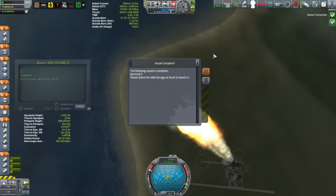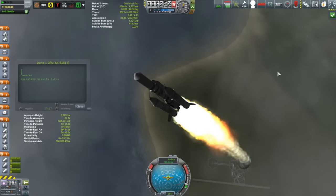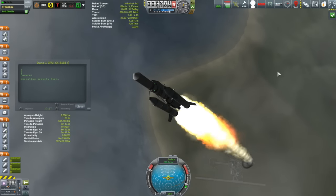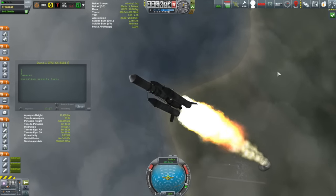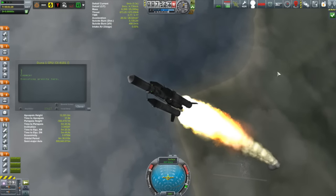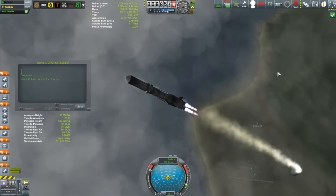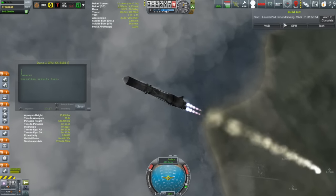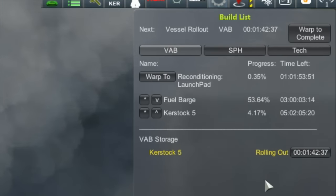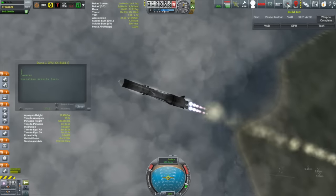I get a couple of notifications mid-launch: another Cursed Dock 5 is complete and a contract completed. I'll deal with them after booster separation. The SRBs separate nicely — those separatrons are great for pushing them away and we'll recover them later. The new Cursed Dock is rolling out — that'll take about an hour and 42 minutes, but the launch pad needs over a day to recondition, so it won't launch this episode, but you'll see it next episode.